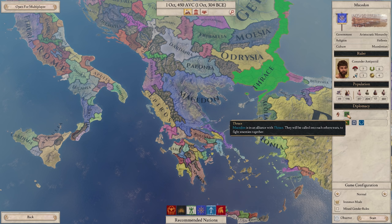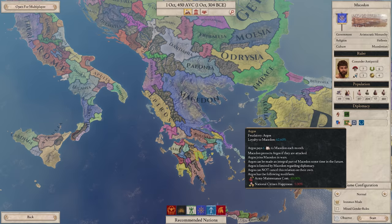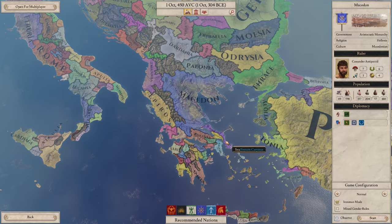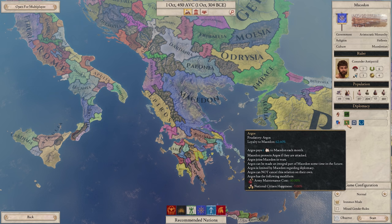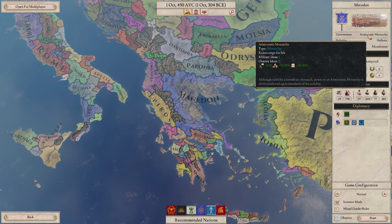We also have three subjects: a tribal vassal and two feudatories - I'm not sure of the exact term. So we have two countries down here. You can see they highlight as I hover over these, which is a nice feature. They are tributaries, states of us. We have a tribal vassal up here, which is a local tribe - they're not a monarchy like we are. We're going to be an aristocratic monarchy, and I'll show you the depths of what that means later.